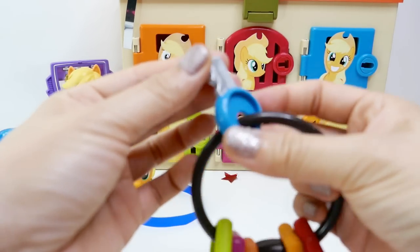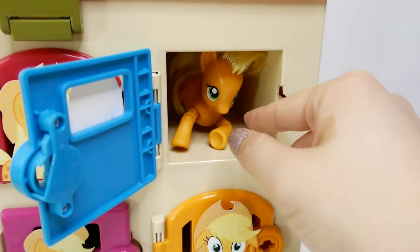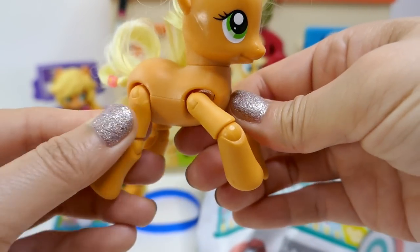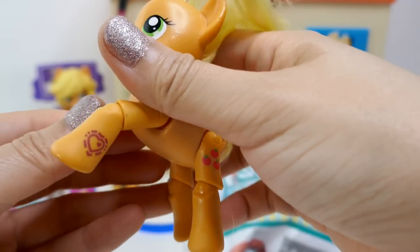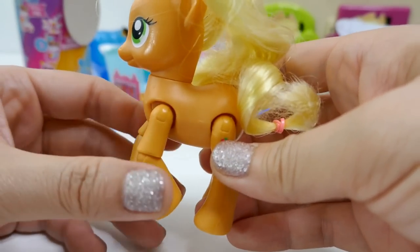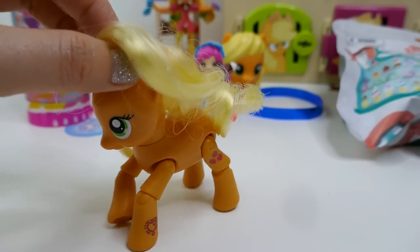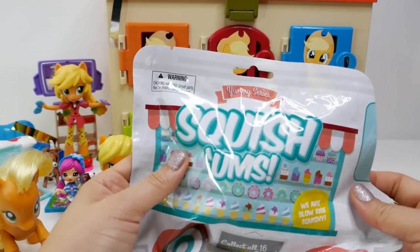Let's go with the blue door! And hey, there's Applejack — this one is totally different. Look at all the articulation in her legs — she has jointed shoulders and also at the knees on all four limbs. These articulated ponies are super cute. Put her in the front and she actually kicks — super fun! Now let's take a look at her surprises from the blue door.